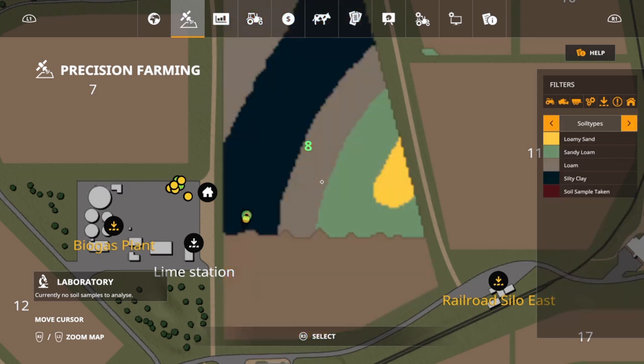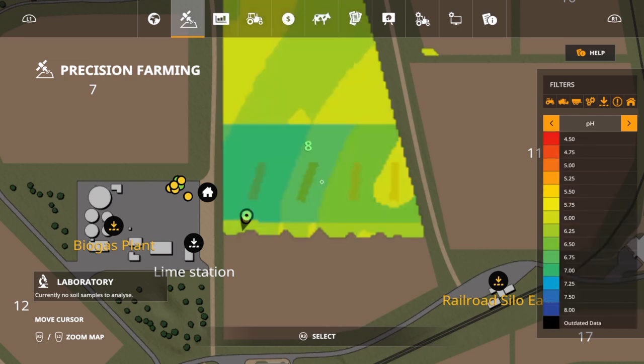The next thing I want to do is jump over to pH. As you can see, it did drop down a bit. 6.75 on loam dropped down to 6.5. The 6.5 dropped down to 6.25. The 7 dropped down to 6.75. And the 6 dropped to 5.75. So it's doing exactly what it should have done in this test.